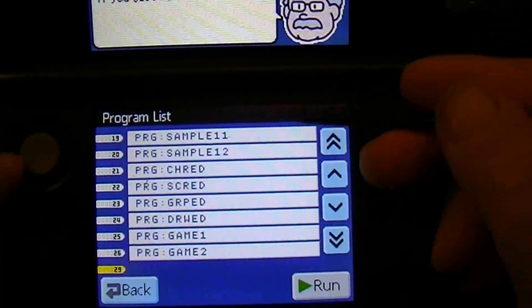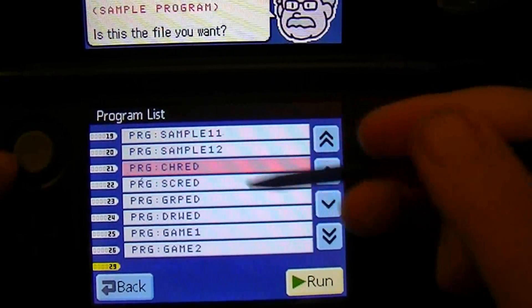Petite Computer, released by SmileBoom, is a really neat program on your Nintendo DS. It allows you to program your own games in BASIC.